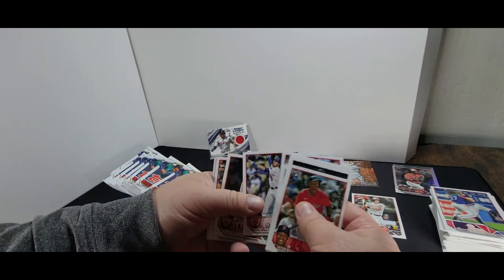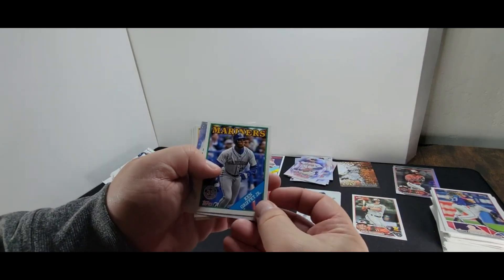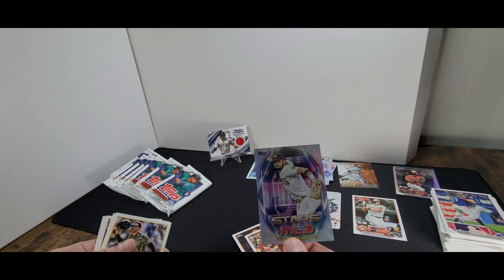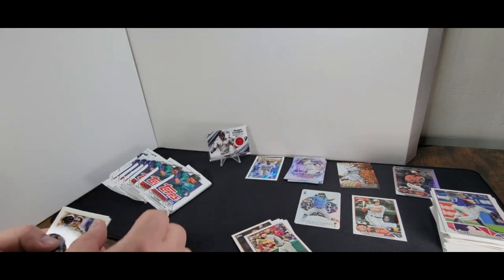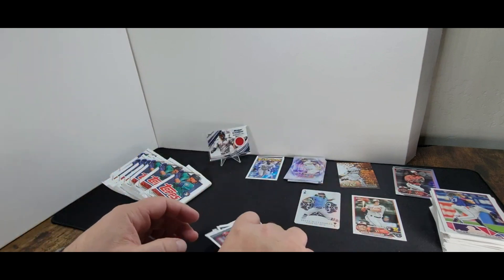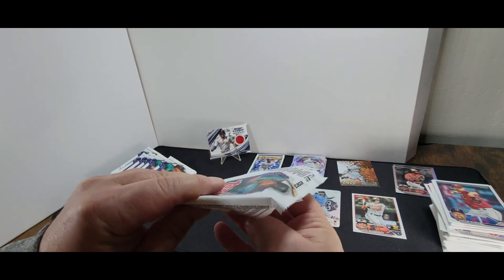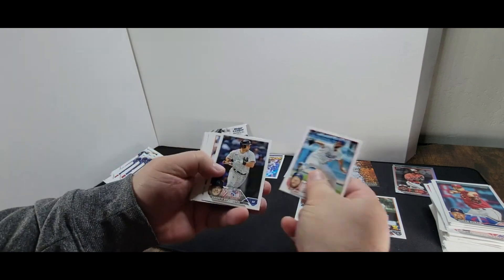Future Stars card. Ken Griffey Jr. for the Mariners — I like these 30th Anniversary cards, I think they're pretty neat. Fernando. That card will be part of an art project for the San Diego Padres. Trent Grisham is not on the Padres anymore, and looks like Soto's gone too. It's going to be an interesting year — I think the Padres are going to do quite well, but I'm biased, and that's okay. Clayton Kershaw.